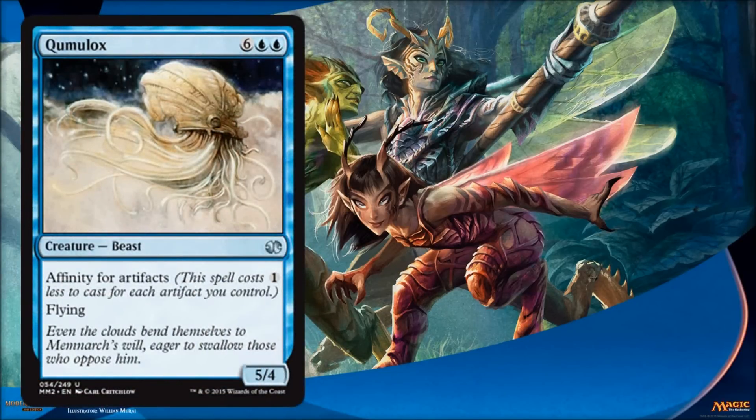Qumulox — you look at the casting cost and the guy seems expensive: eight for a 5/4 flyer. But look a little closer — he's got Affinity for artifacts. So he can get cheap pretty fast in the right deck. If you haven't really played with Affinity before, let me tell you, it can get out of control fast. There are Affinity decks that are valid in Vintage, Legacy, Modern, and even in Limited. You can get this guy down to a reasonable price very fast and have a 5/4 flyer.